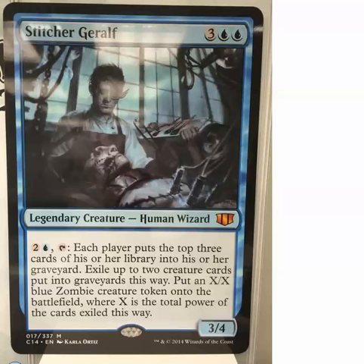Let's take a look at what he does. He's a 5-mana 3/4 that for two colorless and a blue, tap: each player mills three cards and then exiles two creatures, and puts an X/X where X is the total number of power exiled this way. Definitely very flavorful. I like how both the brother and sister have their own little methods of making zombies — I think it's really flavorful and I approve. I'm glad they made this card; I was really hoping they did after they spoiled Gisa.